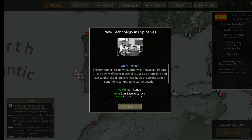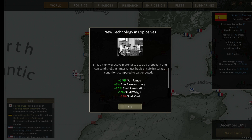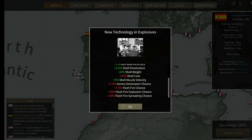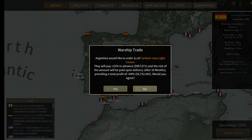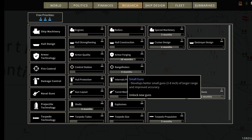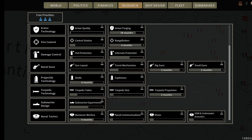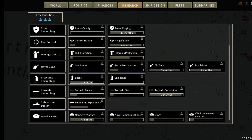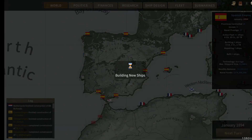We have white powder and explosives — the first smokeless powder, otherwise known as powder B: 1.5% to gun range, 1% gun base accuracy, 2.5% shell penetration, negative 10% shell weight, plus 5% shell muzzle velocity, 7.5% ammo detonation and flash fire chance, 10% flash fire explosion chance, 20% flash fire spreading chance. Argentina wants a light cruiser — I'm saying yes to everything because right now I'm not ready to build my own cruisers or battleships. Small guns in three months, big guns in two months, rangefinders in four, another cruiser design in two, special machinery in three, torpedo propulsion in three. In two to three months we'll start designing a lot of ships.